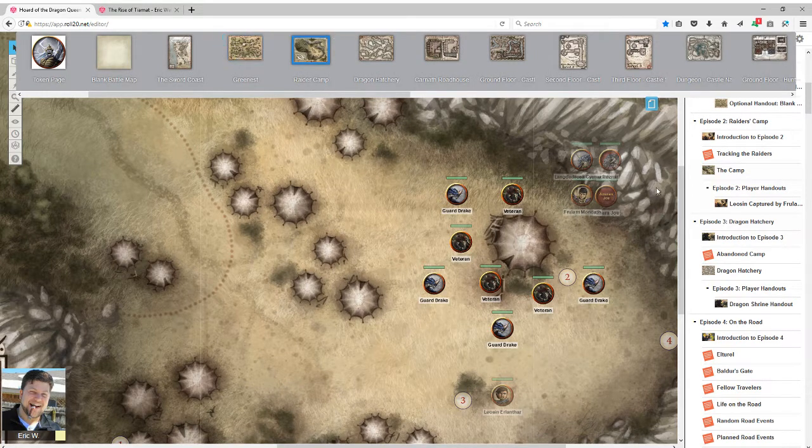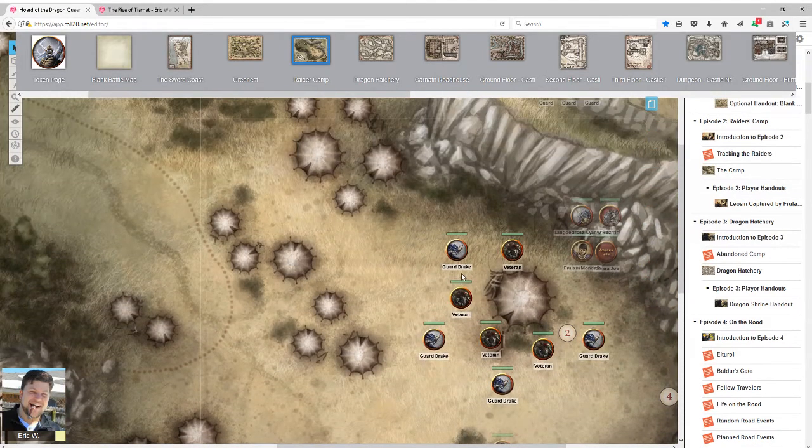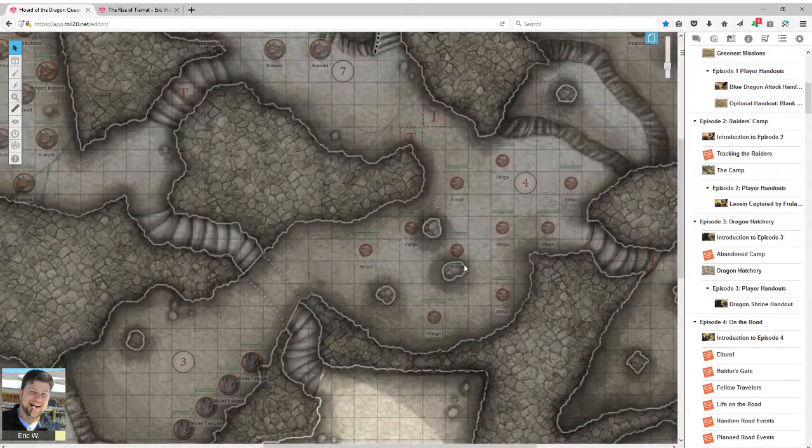Players are pulled from one location to the next fairly directly. The Raider Camp seems needlessly large, which is a recurring theme. The players are actually designed to be captured here, which is always a big no-no in role-playing — very sparingly should you depower your players, especially by capturing them. Eventually they may get to their actual first dungeon, the Dragon Hatchery, where they're level 3. It's weird there's no newbie dungeon crawl at all.